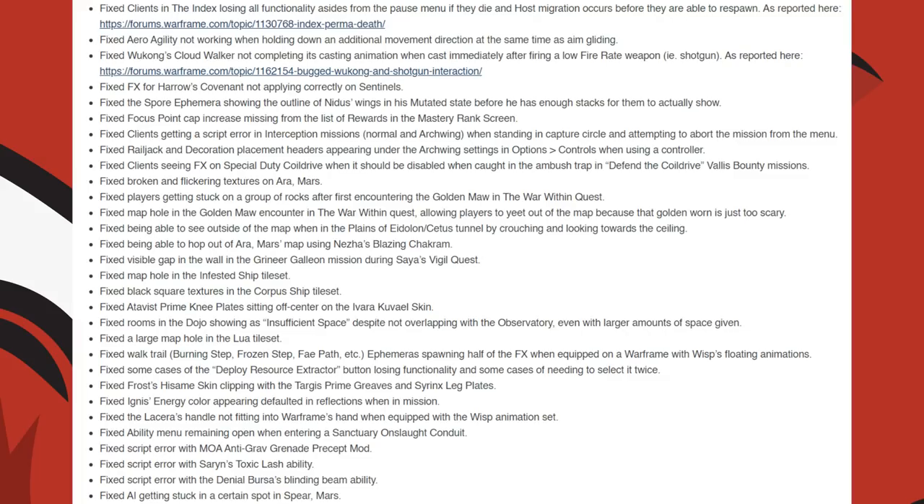They fixed some cases of the Deploy Resource Extractor button losing functionality and some cases of needing to select it twice. They fixed Frost Hasami skin clipping with the Targis Prime Greaves and the Syrinx Leg Plate. Ignis' energy color appearing defaulted in Reflections when in mission. The Lacerra's handle not fitting into the Warframe's hand when equipped with a Wisp animation set. They fixed the ability menu remaining open when entering a Sanctuary Onslaught Conduit.